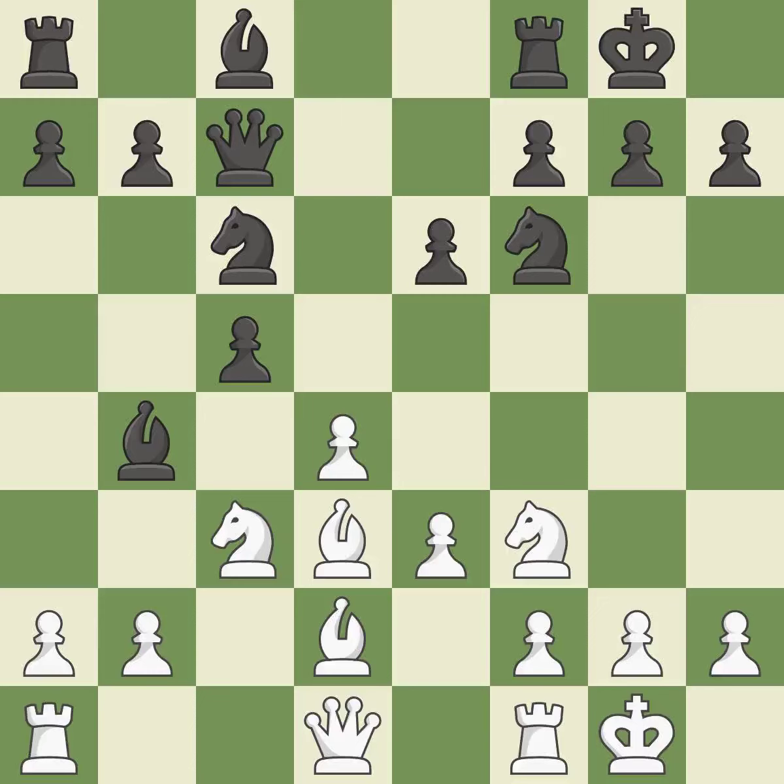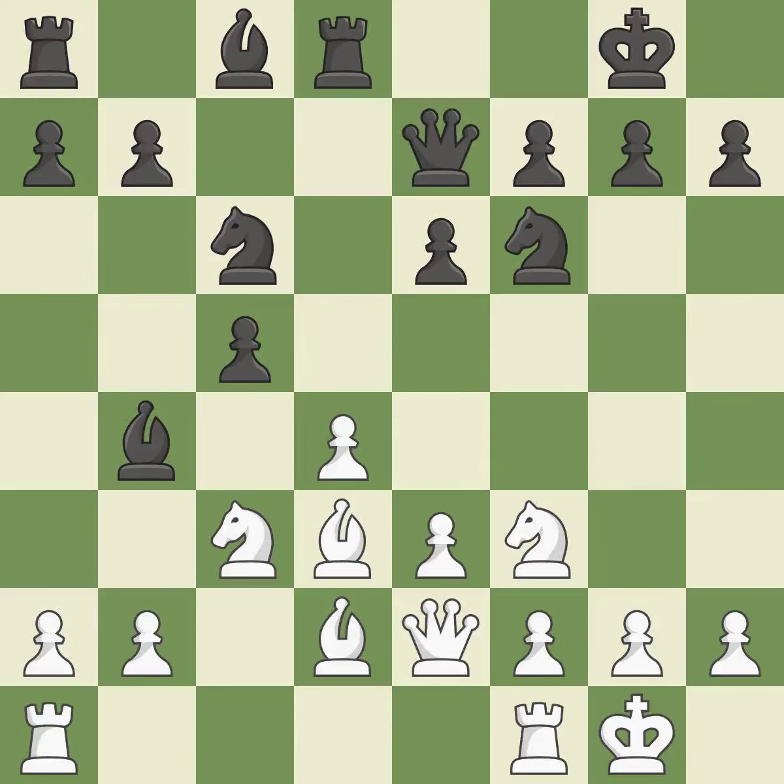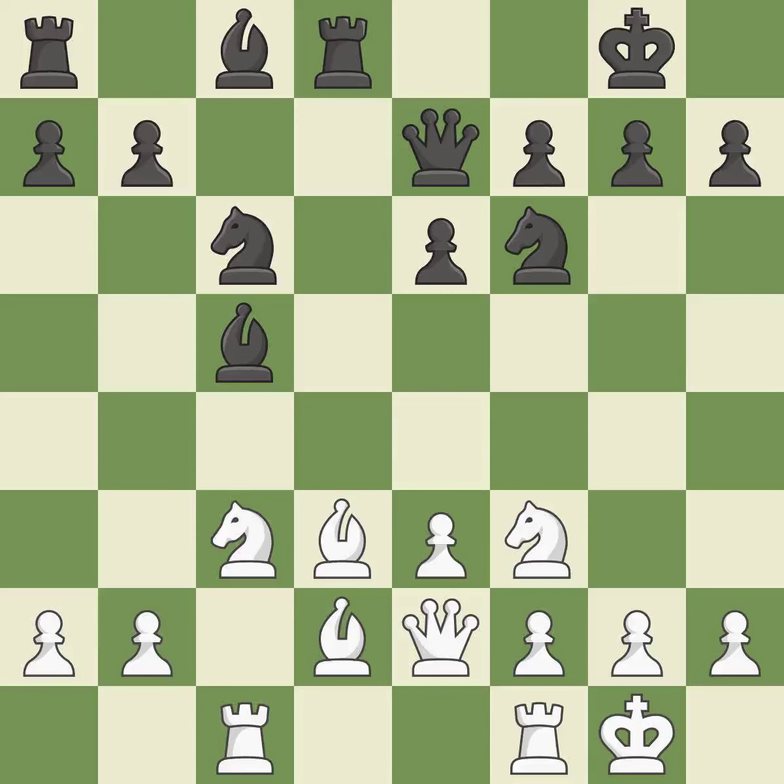This adds pressure by pinning a pawn — it is good. Now that the rooks can see one another, they can defend one another. It is quite good. This enables the adversary to strike a bishop — it is incorrect. While not a mistake, that is also not the wisest course of action.